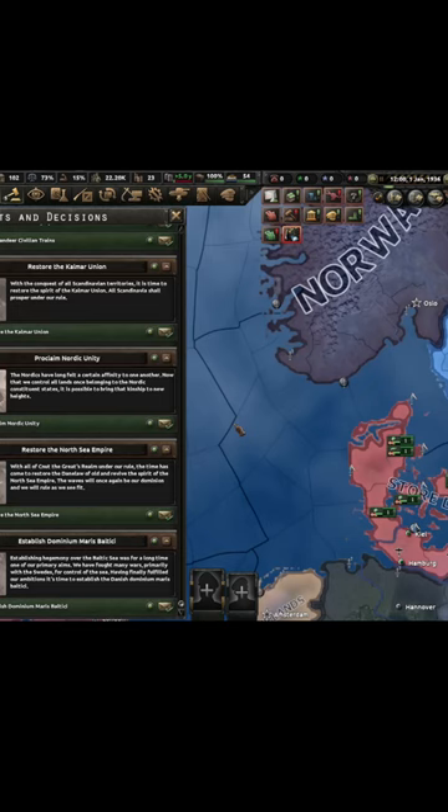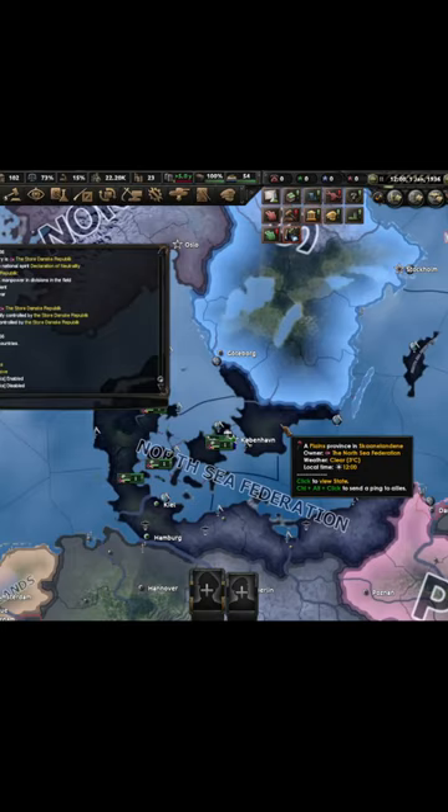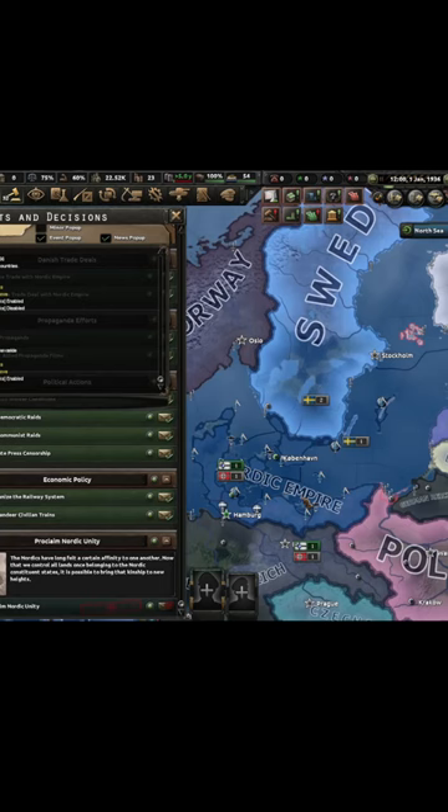As you can see, if we go for Restore the North Sea Empire, the other decisions disappear. If we end up in a civil war, the other side in the civil war gets these decisions back and they keep the old cores. And not only that, if these guys get a civil war, their enemies get these decisions again.